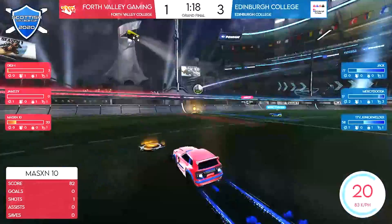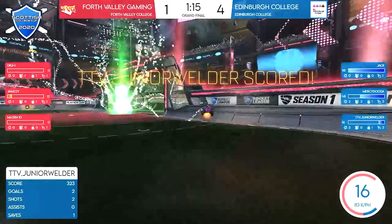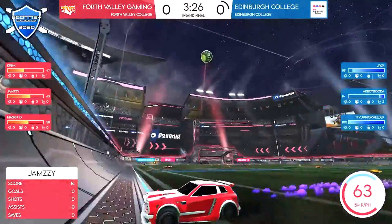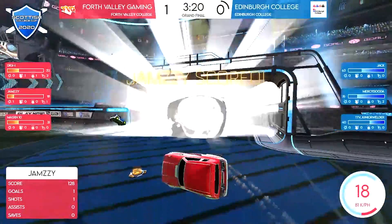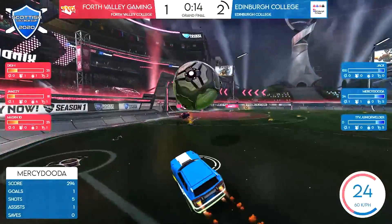Look at this wide open net — where did the defence go for Edinburgh? How has that happened? Marty Duda getting bumped by Junior Welder but managing to recover, and Welder does enough to put that one in the back of the net. Jamzee now trying to get this one mid — Digi is perfectly positioned to receive it. It's off the ceiling, Jamzee with a decent touch into the corner — Junior Welder can't get there. It's in front of the net and it's in — Jamzee takes the lead for 4th Valley!